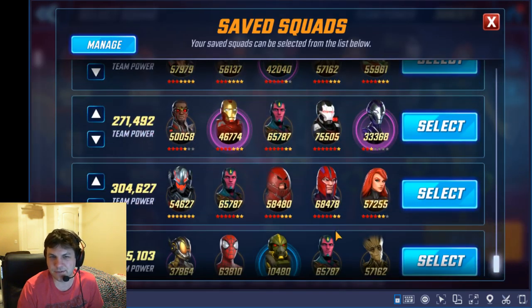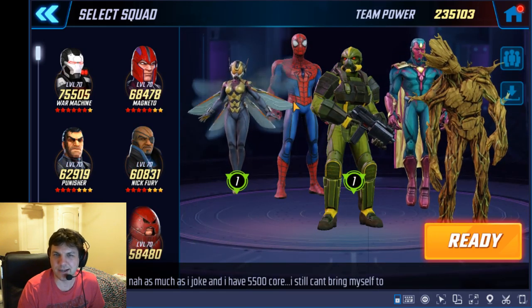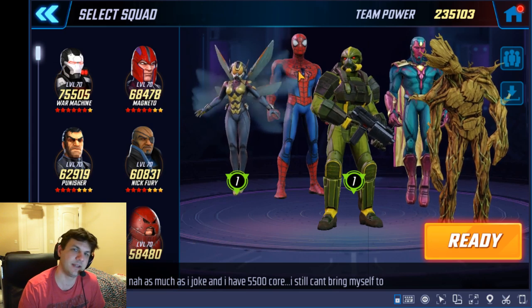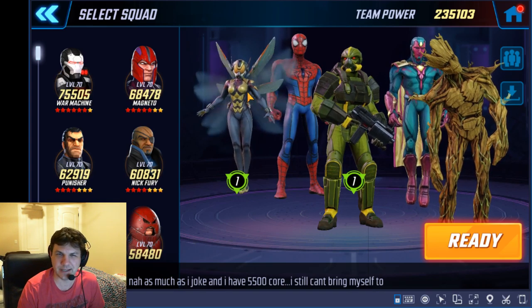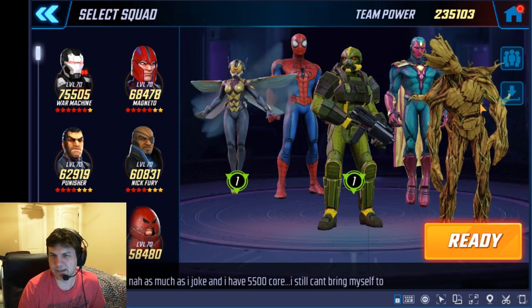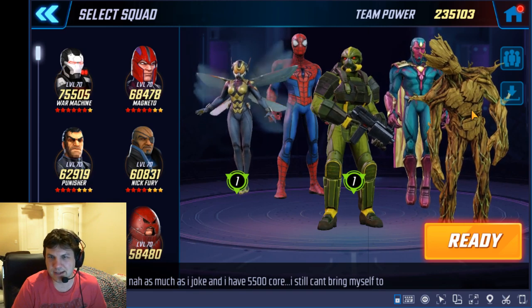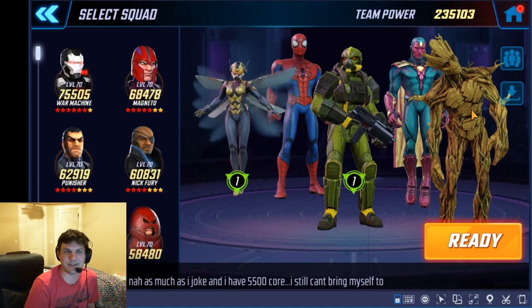At five to seven minutes or so before payout, I actually switch to this team of 235k, because I did build these guys pretty well. The reason I do this is because I have three guys who have significant dodge capability. Vision is 20%, Spider-Man is 20%, and Wasp is 20%. You need to upgrade them to about level 55 or 58 to get their passives maxed in order to get that 20%. And Groot has a 20% chance to revive on death, which is really important.